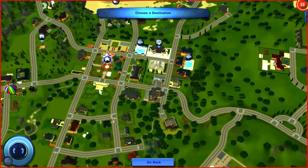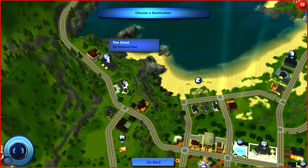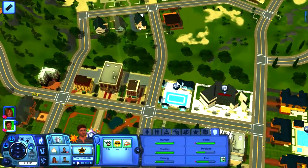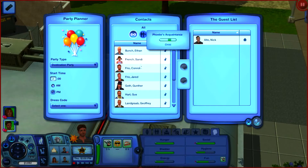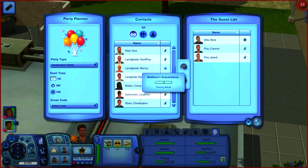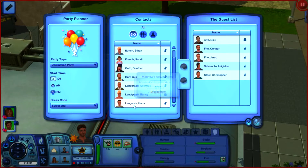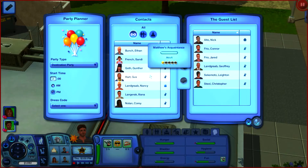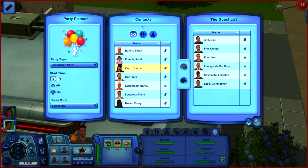I've put The Grind over here — it's the dance club from Late Night, costs 400 to rent. We're going to invite Nick Alto, Connor and Jared Frio, Christopher Steel, Layton, and Joffrey Landgraab. We'll start it at seven — it's a bachelor party. I think we're set.